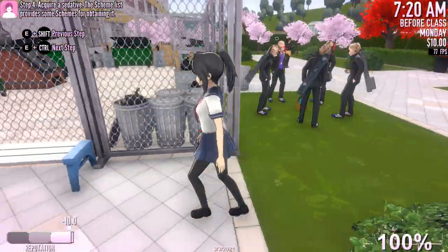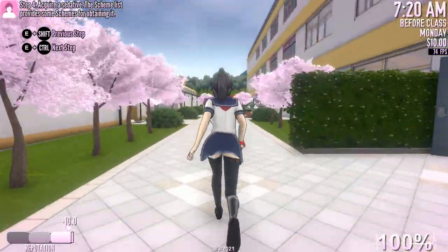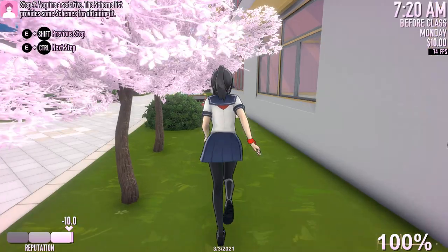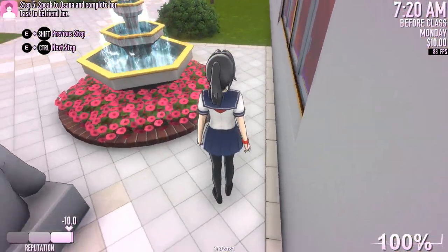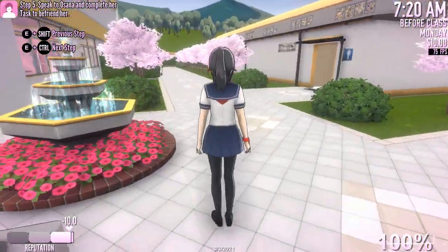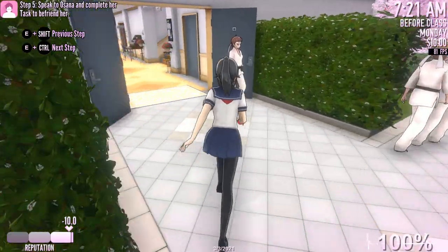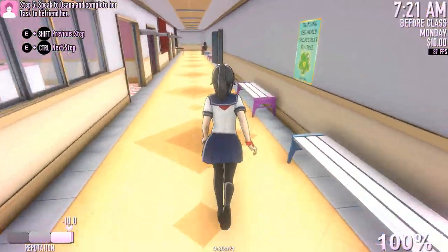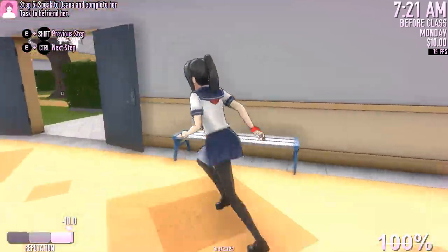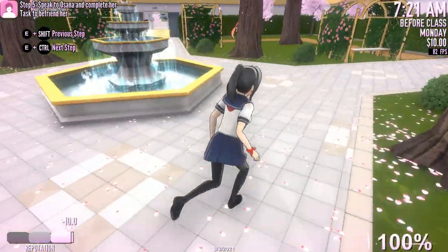Stupid delinquents — they are very annoying. And here is the sedative. So now we've got to find Osana and complete her task to befriend her, but I don't need to because, again, debug commands. I'll choose Gloam. Let's go.